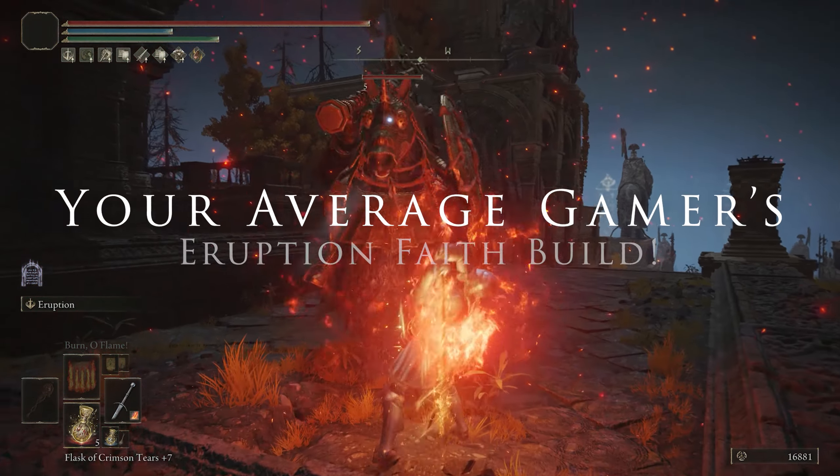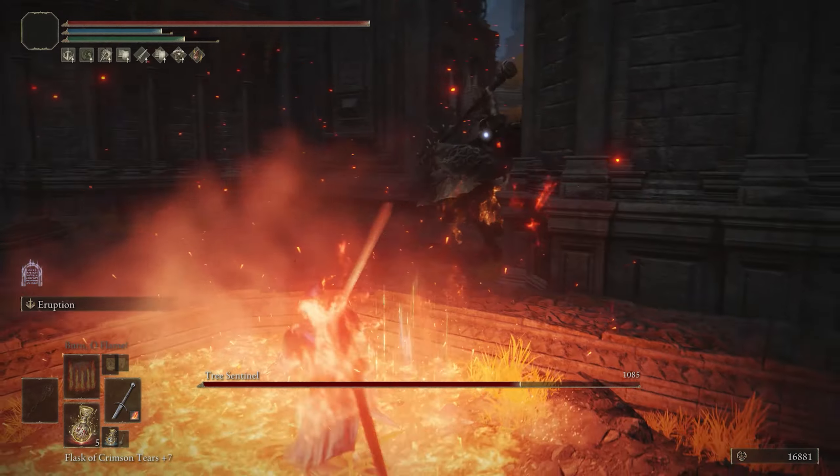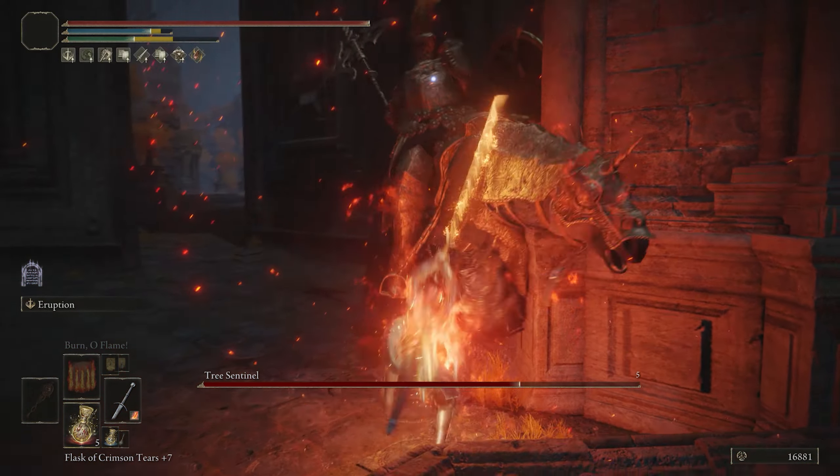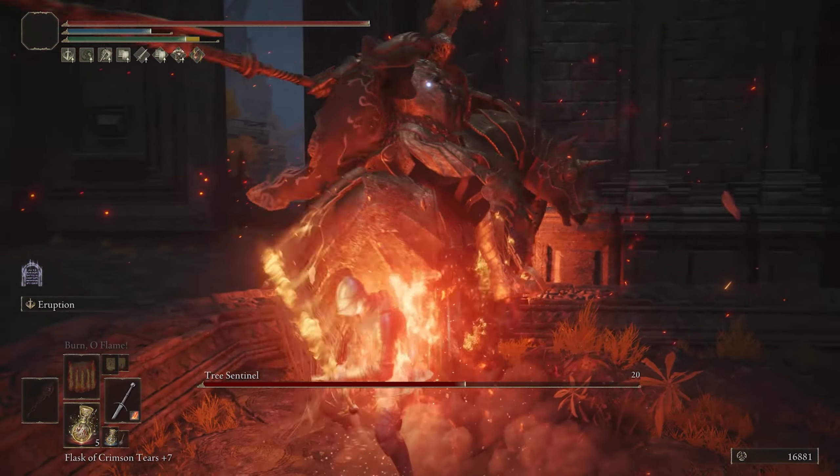Hey all, it's Matt, your average gamer. For this video we're going to be doing something really fun. I recently did a build for Fire's Deadly Sin and I enjoyed the incantation a lot — although it didn't do a ton of damage, I decided to add it to an eruption build and it came out great.